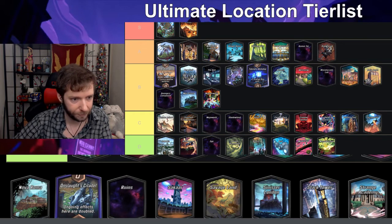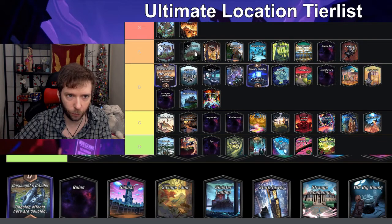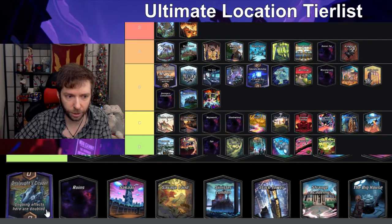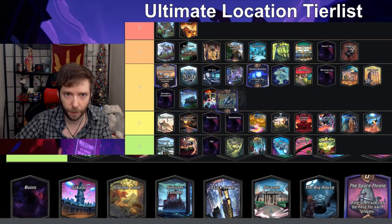Negative Zone — cards here get minus three power — I think that's too punishing; the minus three is not a very fun location. Nova Roma — I think Olympia has draw two cards and Nova Roma has draw one card, but I still like that location; I think it's good.